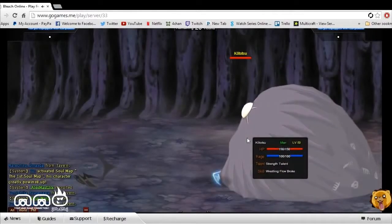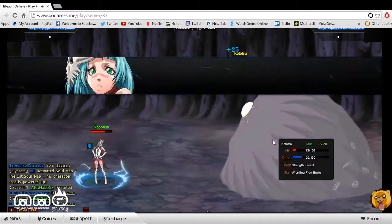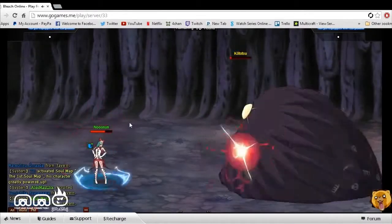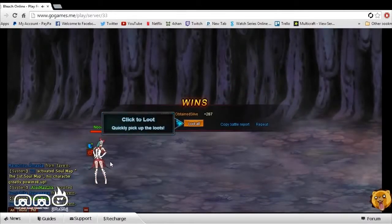It looks like we've got a boss going on here. He's not doing too much damage. We did fight a guy previous to this who did quite a bit of damage, but we had a companion to help us. It seems like it's not just you in every battle — you can build a team later on the more you get involved in the game, which is pretty cool. We just went ahead and defeated that guy.